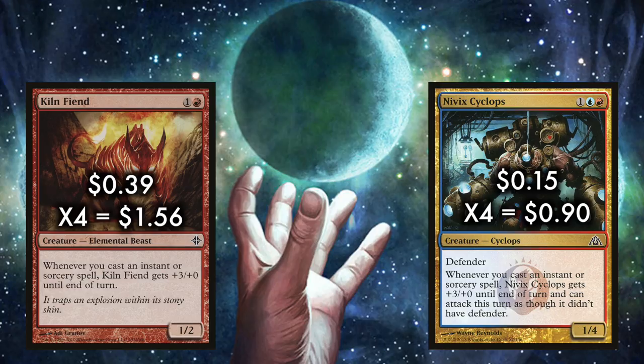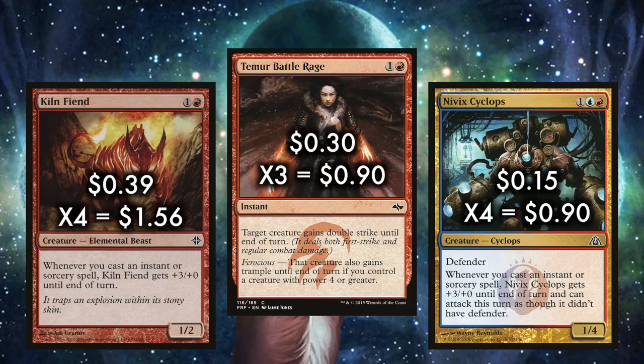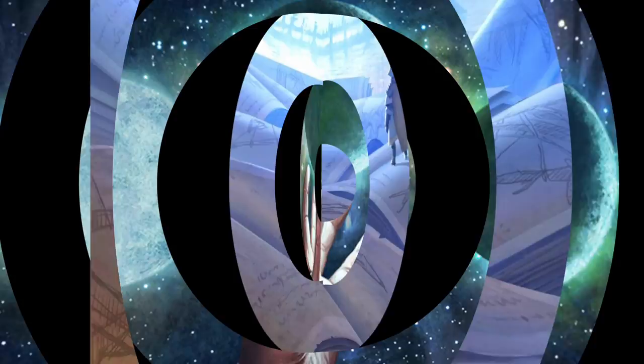Cyclops is a defender, but whenever you cast an instant or sorcery spell, Niv-Mizzet Cyclops gets +3/+0 until end of turn and can attack this turn as though it didn't have defender. Temur Battle Rage is an instant that costs one and a red for target creature to gain double strike until end of turn, meaning it deals both first strike damage and regular combat damage for a double whammy. The card also has Ferocious — that creature also gains trample until end of turn if you control a creature with power four or greater. Ferocious will always trigger here, and that trample means blocking is highly unsuccessful against our overwhelming force.